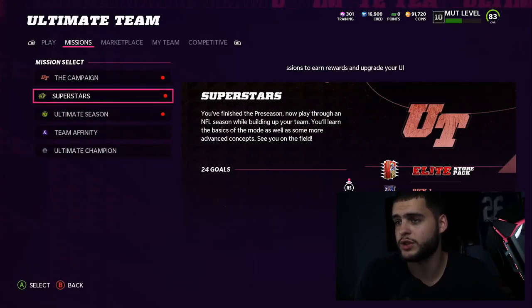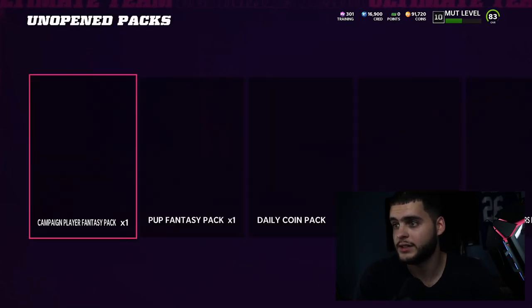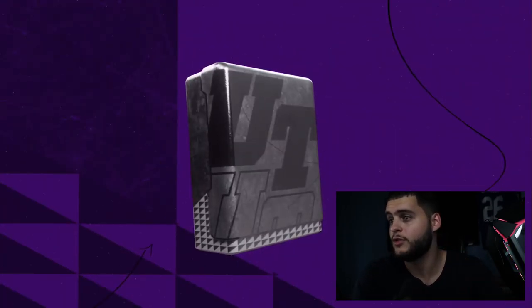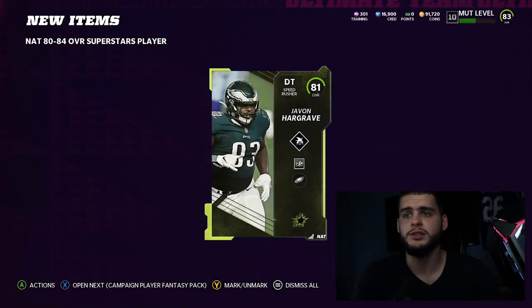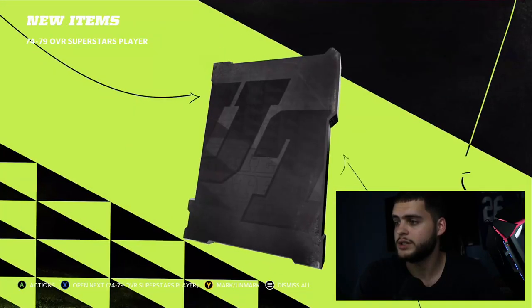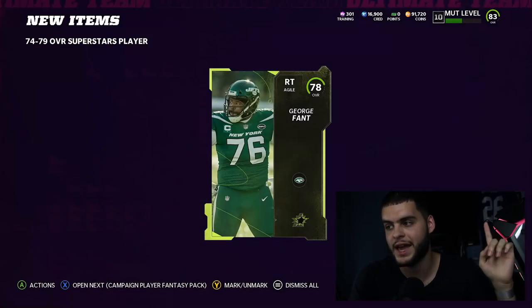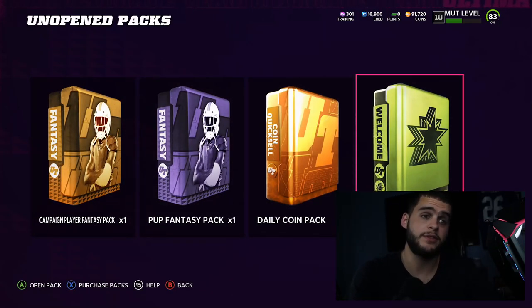Let's open these packs and see if we can pull anything decent. We have some packs here — starting with the 80-to-84 pack. If we can pull an 83-to-84 we're pretty much set to finish a set. We pulled an 81, which does go into the set — that's one player. Pulling the next packs: the overall doesn't really matter so much for set pieces unless you're selling them, as most will be non-auctionable anyway.